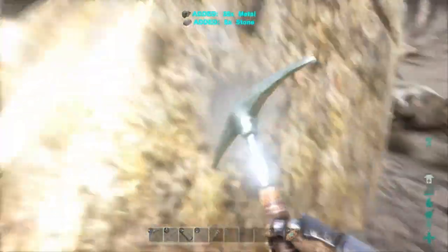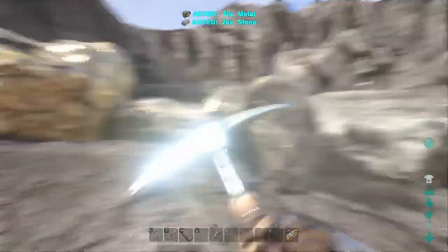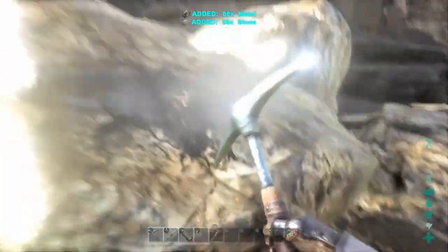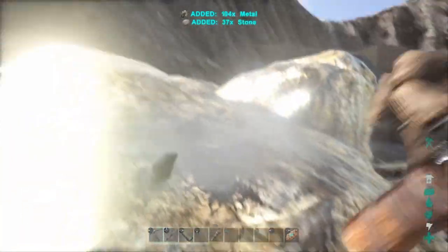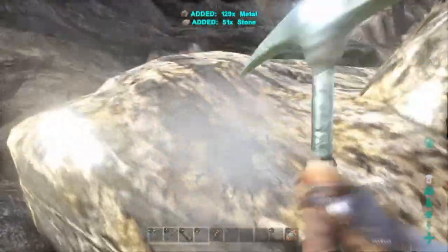When you get to the top of the mountain you're going to want to look for these goldish looking rocks. In the morning or daylight they should shine bright like this. You want to use your metal pickaxe — like I told you guys in my past video, metal pickaxes are what you want to use to get the most metal. Here you can see the tons of metal I'm getting. We are at 90, we passed 100 — look at this guys, tons and tons of metal.